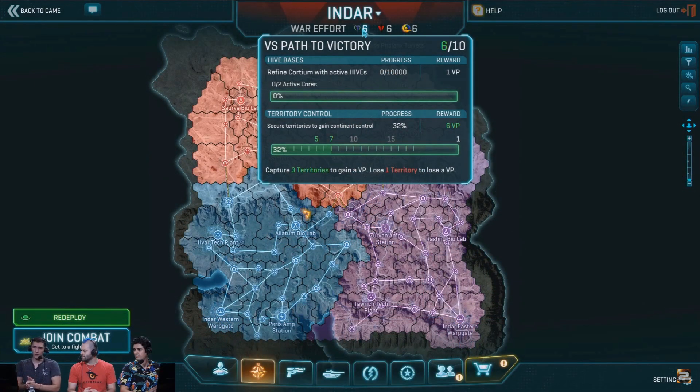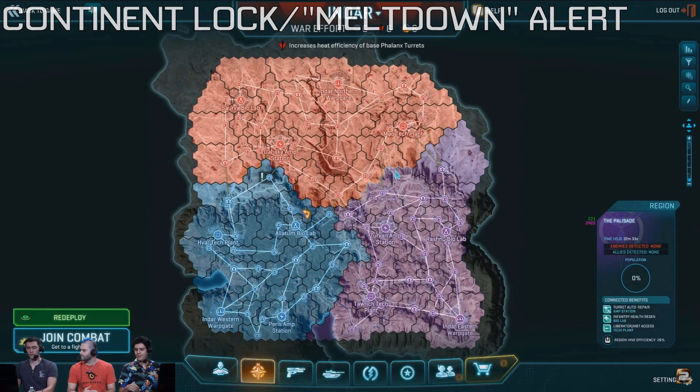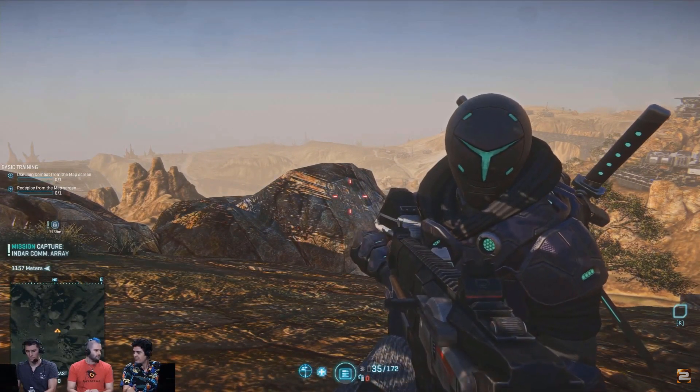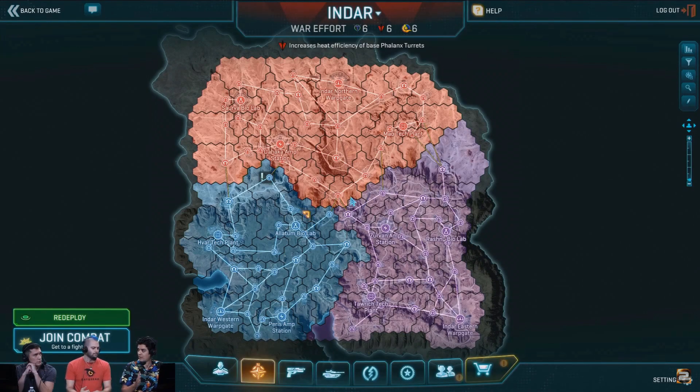On to the big changes Paul and the team have been working on: victory points have been changed. No longer can hives single-handedly shut down a continent, and territory control will not trigger a lock on its own either. The new system requires you get eight points from territory and two points generated by hives. You need two active cores and to have refined 10,000 Cortium to gain these two points. Once the 10-point total is reached, a Meltdown Alert starts in favour of that faction. If that faction wins, they lock the continent — so it's the job of the other two factions to stop that from happening.